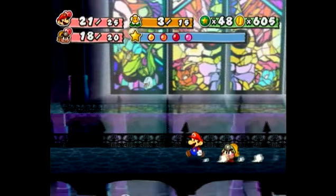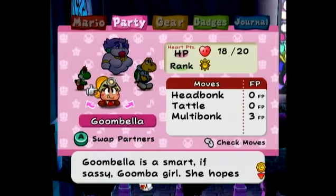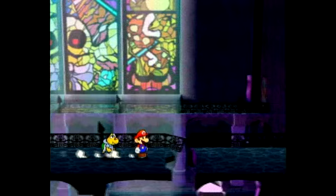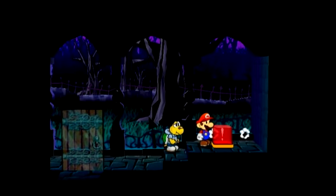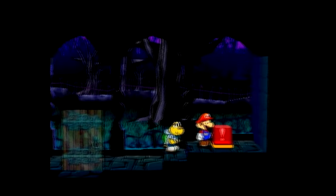We got some coins. There are more boos on that side and we're going to be going there later. Right now we're going to switch to Koops and get the key, because we actually want to go through that door. Now we're going to make the staircase go over to that side so we can get to the locked door. We're actually closely approaching the boss of this chapter — so as you can tell, this is a shorter chapter than you might expect. There are also some enemies on this side but I'm not really interested in fighting them — I don't really need the experience.